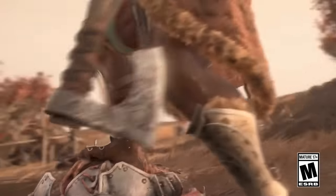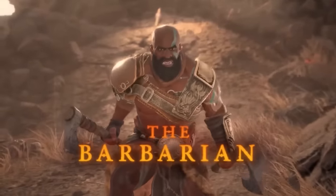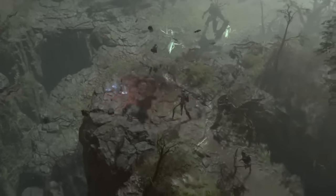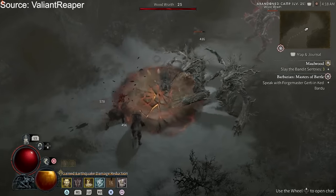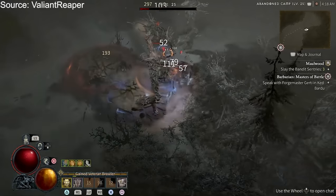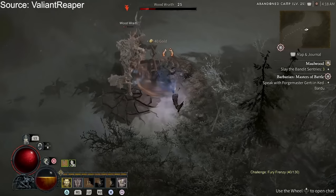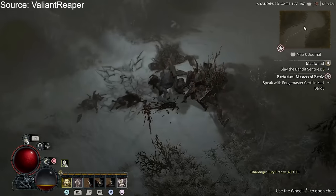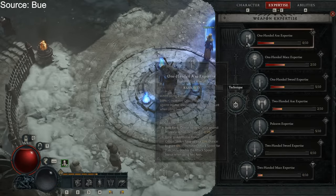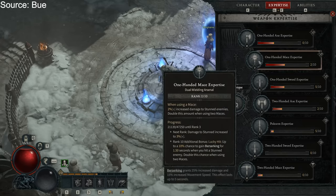While they might not have power over life and death or the ability to shapeshift or summon storms, the Barbarian is a class you definitely shouldn't underestimate. This master of weapons is perfect for anyone who wants to stay up close and personal, with the class-unique 10% damage reduction passive making sure you stay alive while doing so. You also unlock the weapon expertise system at level 5, which allows you to raise your proficiency with individual weapon types.